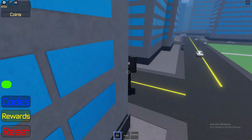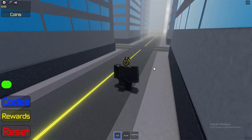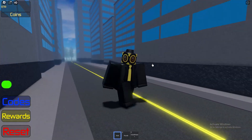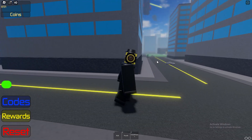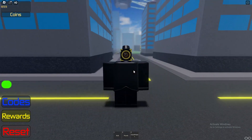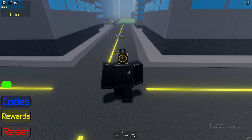Let's get started redeeming every single working code inside of Supreme Bathroom Battles. But there's a glitch in the game — a lot of you guys might be playing the game really slow. If you want to use this speed glitch, don't tell the developers, but if you go into first person or shift lock, all you need to do is walk left or right and jump.